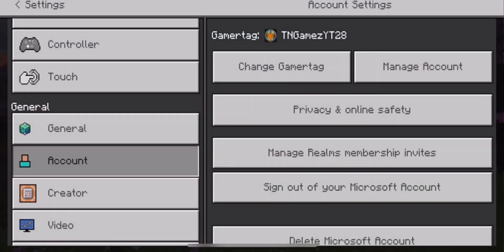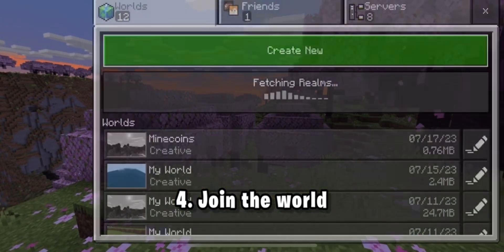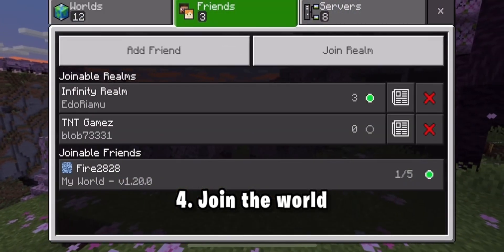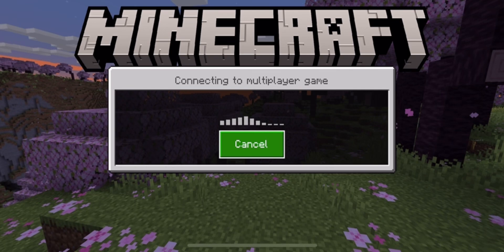Once you sign back in, you're going to pop up to this page, and you're going to just join the world. Now you're going to be able to connect to the world. As you can see, all you have to do is sign out and sign back in to join the world. In the initial part I tried to join the world and I could not get in, but as I join the world here, I definitely can.